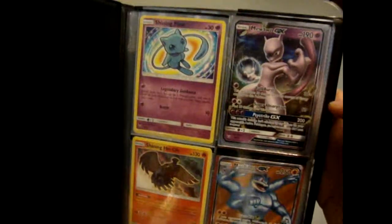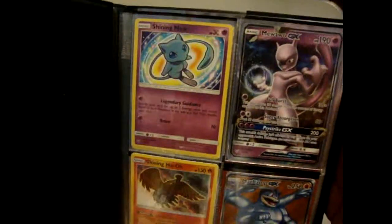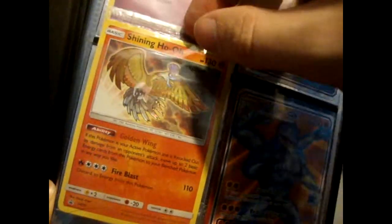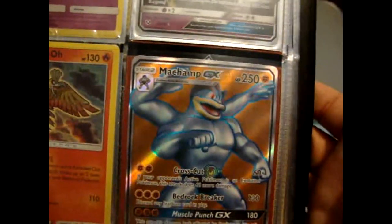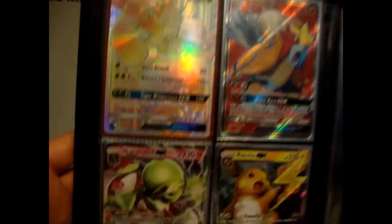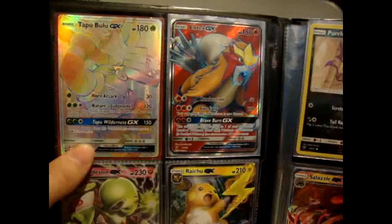If you want me to pull these out and show them more in depth, I will — I'll keep them in good condition. I've got Shining Mew, Shining Gyarados, and this promo card that you get in the box — I've kept it in the actual plastic, I haven't even opened it. There's Garchomp GX, Mewtwo GX. I'm not going to say every name because it's going to take too long, but I've got a rainbow one there that's worth like £15.50, something like that when I last checked.